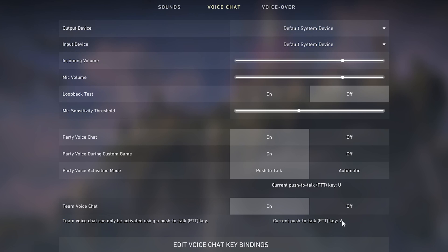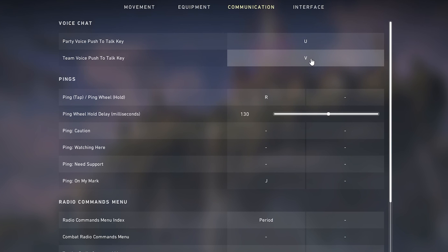Some people have problems using the push to talk keys — there is a glitch I've heard about. What you can do is choose Edit Voice Chat Key Bindings, and when you're in there, change your push to talk to one of your mouse buttons that has been working. I'm sure that's something they're going to resolve pretty quickly, but if you are having that issue, that's a way to get around it.